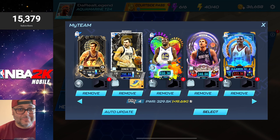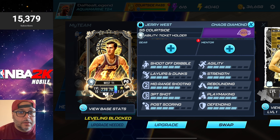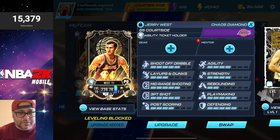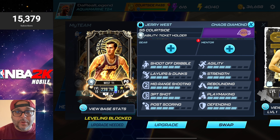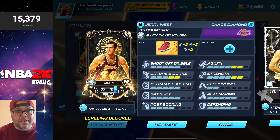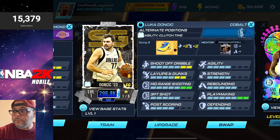Before heading into head-to-head, we need to build these players up since a lot of them don't have gear yet. Starting with Jerry West — he already has fives in shoot off dribble, mid-range shooting, three-point shot, playmaking, and defending. I want to boost his layups and dunks so he can drive to the rim, and also boost agility. We've got a lot of Laker shoes we can throw on him — using shoes from Shaq boosts his layups and dunks to a five, agility to a six, and strength to a six.